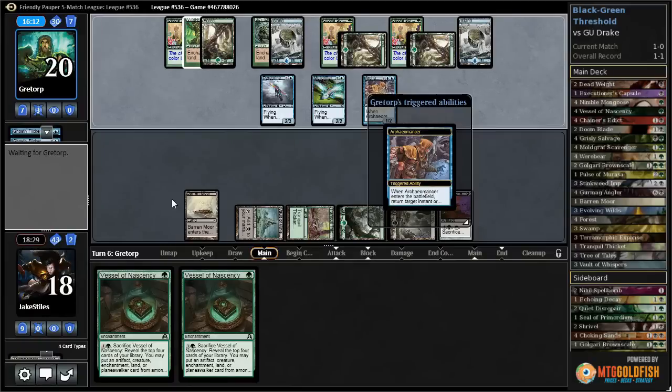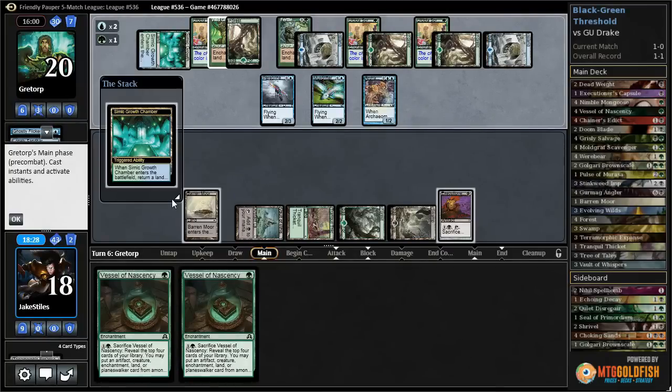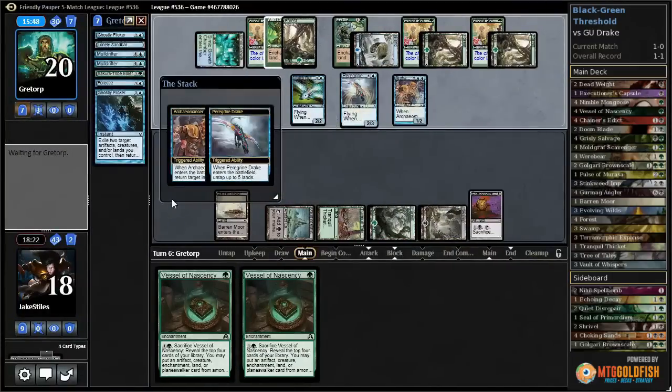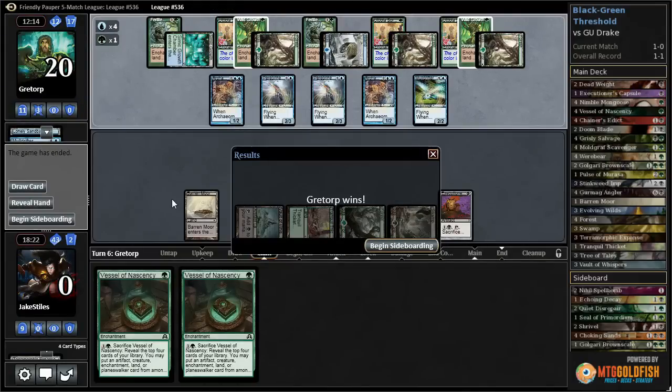Archaeomancer - same thing as Mnemonic Wall. So now they get to go infinite. They Ghostly Flicker the Peregrine Drake and the Archaeomancer as much as they want, generating infinite mana. And then they Ghostly Flicker the Peregrine Drake and Mulldrifter as much as they want, drawing as many cards as they want. They have infinite mana, as many cards from their deck as they want. And presumably they have a way to kill me this turn. I'll just F6 here and see - and it's confirmed with Caravex Torch. Our opponent drew a bunch of cards, has only 12 left in deck, generated some red mana, and finally killed us with a Carvex Torch. So at least now we know their kill condition.